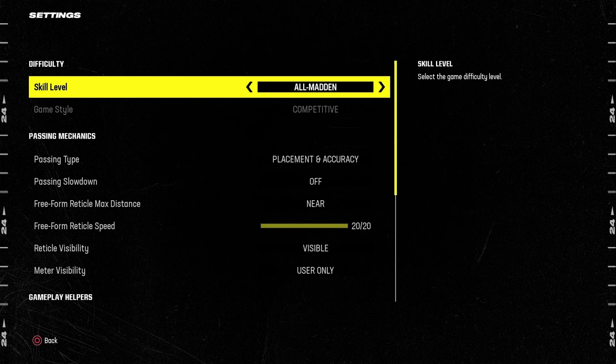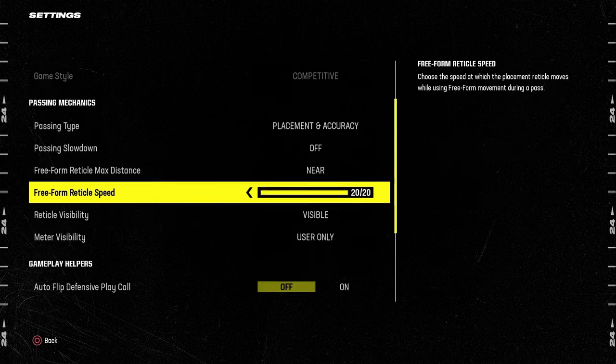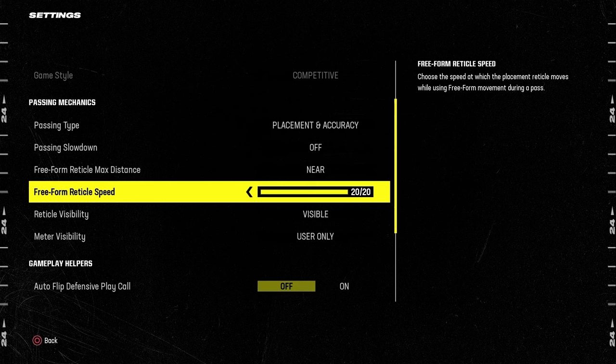I just like the way the formation works — there's a lot you can do with it. For free form settings, placement and accuracy near 20 out of 20 is the top level passing setting you can have. But if you're just starting out or not as comfortable with higher reticle speed, try 13, 7, or even 5 out of 20. All of those have been proven to work at a pretty high level.